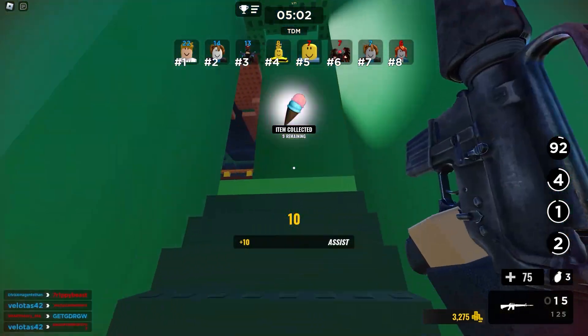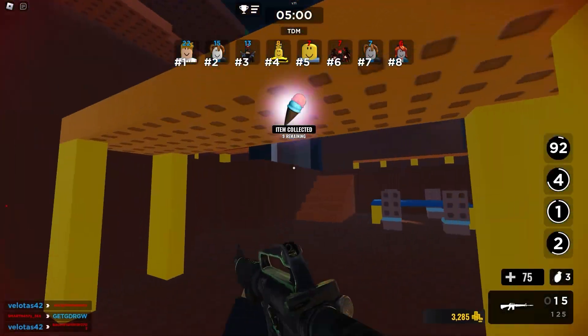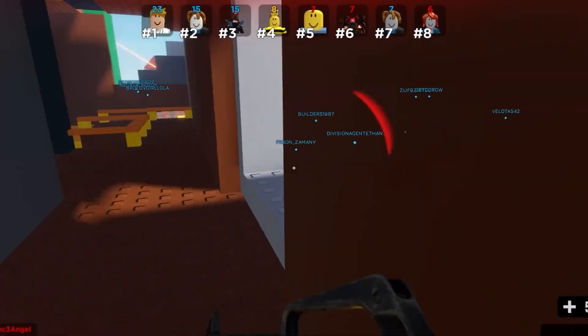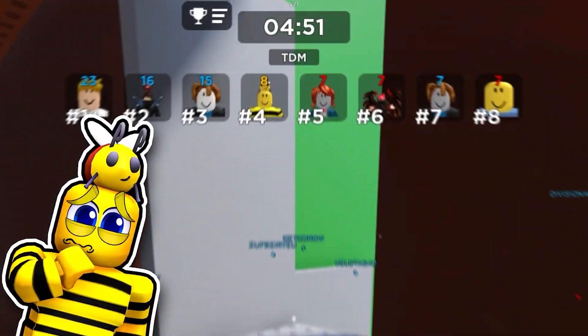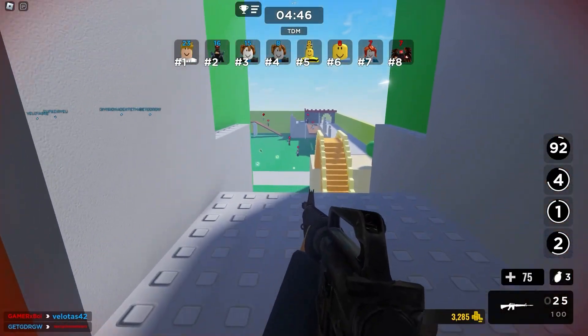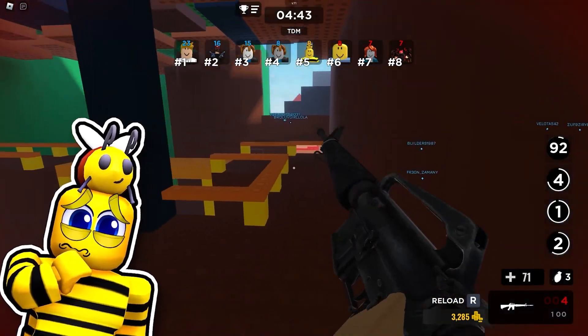That's an ice cream cone — nice. Now that is three items and we are safe and secure in this base. They don't even see me. How am I taking damage? I got five minutes left. Oh my gosh, look at all the items down there — I need to get there. Let me collect the items.